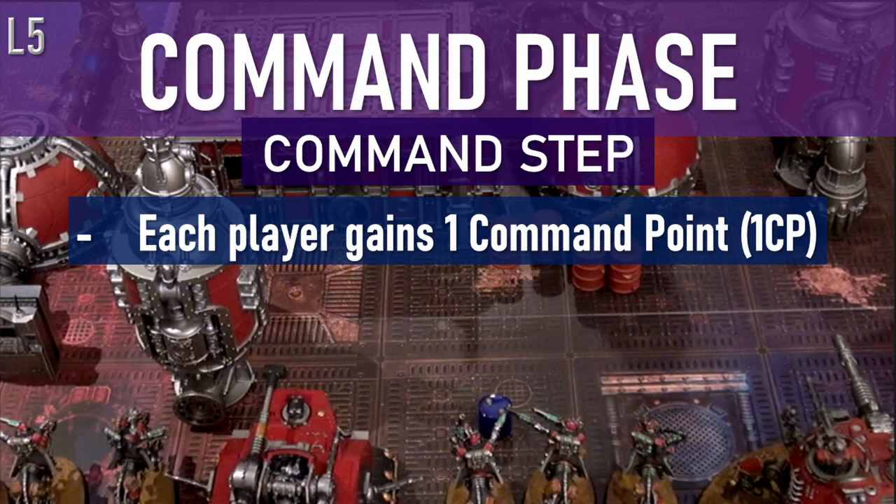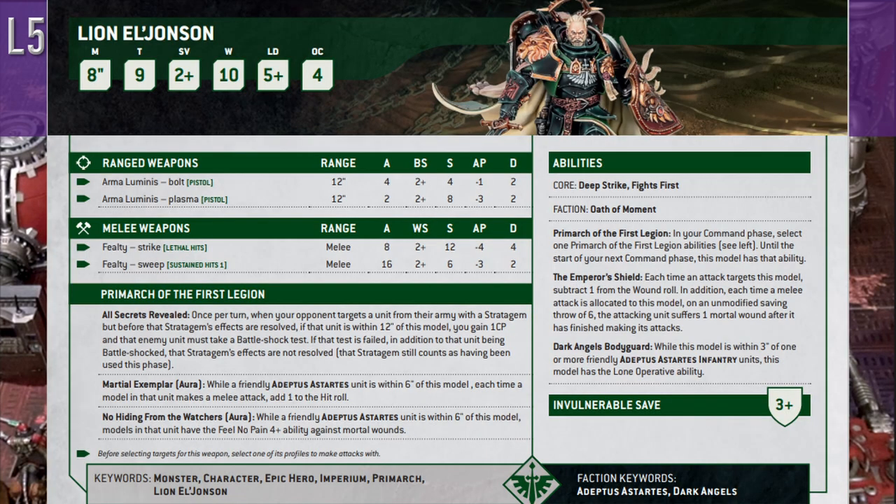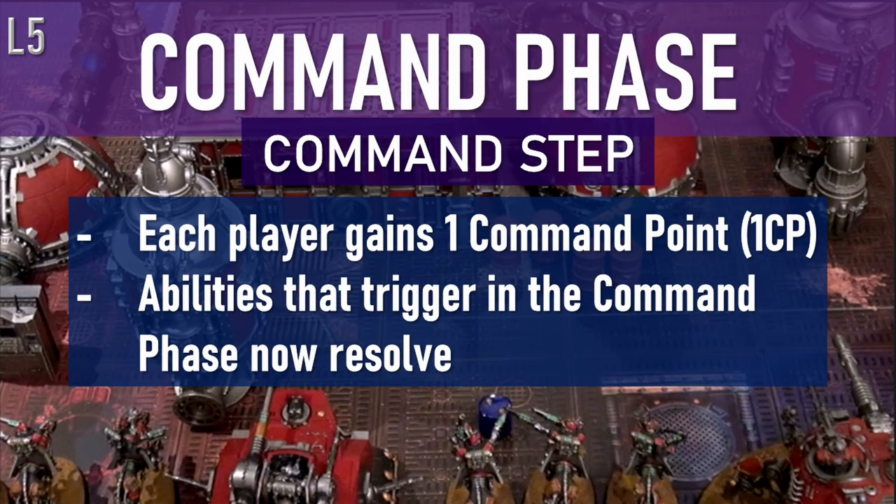Before we go into the stratagems you'll use command points for, let's continue discussing the command phase. After you've gained your command point, anything that says it will happen in the command phase happens now. For example, Lion El'Jonson, Primarch of the Dark Angels, has an ability that says in your command phase, you select one of the Primarch of the First Legion abilities — the abilities over here — until the start of your next command phase, this model has that ability you chose. So after players gain their command point, abilities like that will trigger.